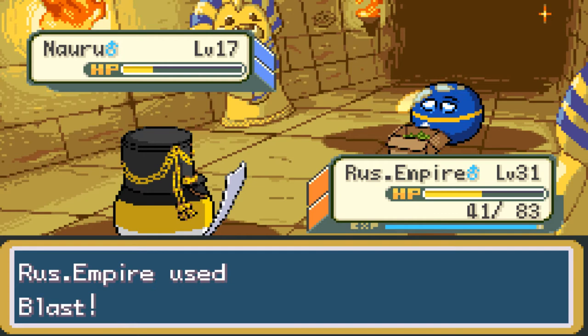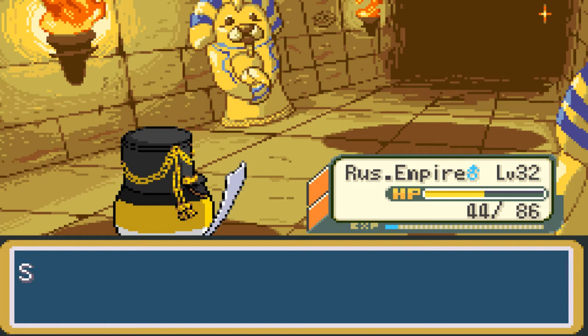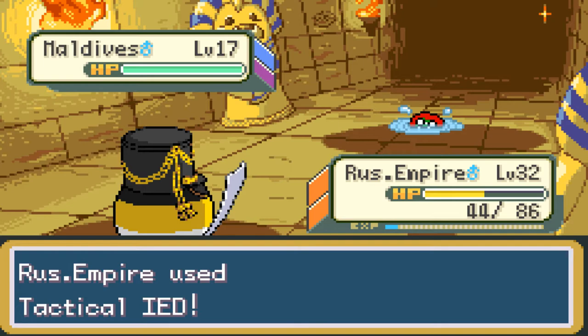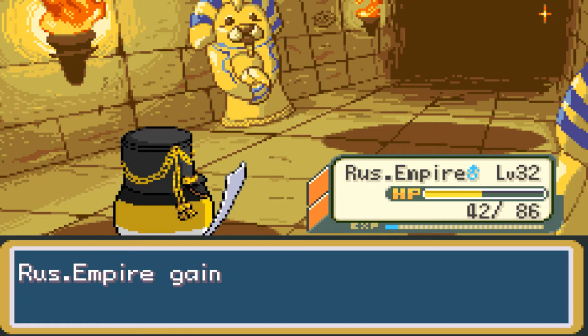Nice. Swashbuckler Bonnie is sending out Maldives, which is a Poison-Water type. Let's stay in the field. If they're low level, we can probably one-shot them. Use Tactical IED — no, that's not going to be it. Why did I do that? Actually, it was a critical hit so that works out, but it's not very effective unfortunately. They used Wire Trap — ouch. Let's use Blast. Russian Empire outpaces the Maldives; they're taken out. Russian Empire gained 382 experience points. Terrific. Bonnie was defeated — 'Shiver me timbers!' We got 544 Poké Dollars.